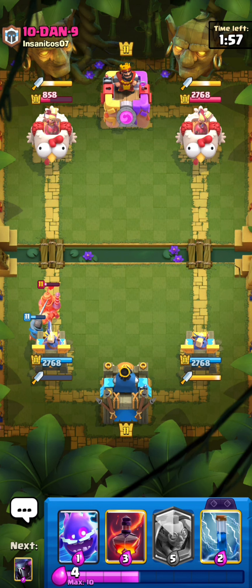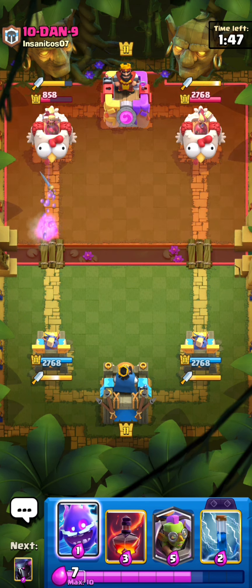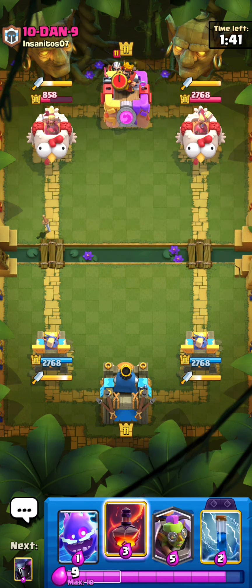Knight will fully counter. I can't really call knight underrated because I think everyone uses knight, but knight is such a good card for three elixir. As I was saying before, PEKKA and Goblin Curse is literally a dream combo - mixed in with the Goblin Machine as well, it's really good.